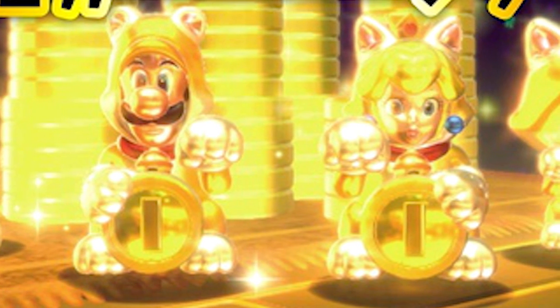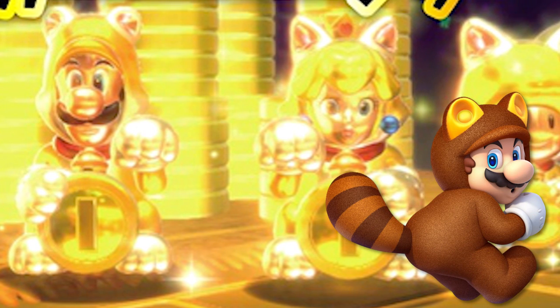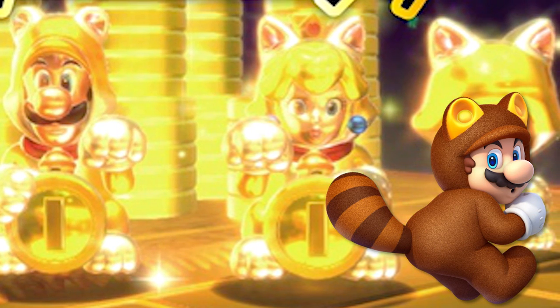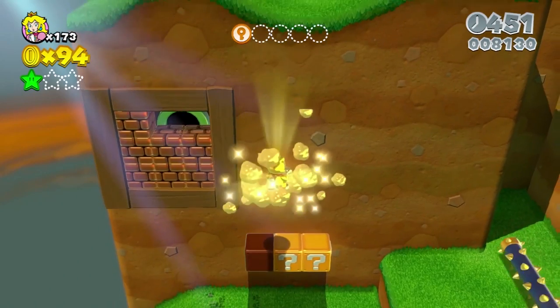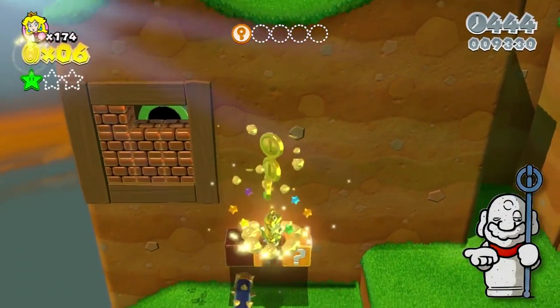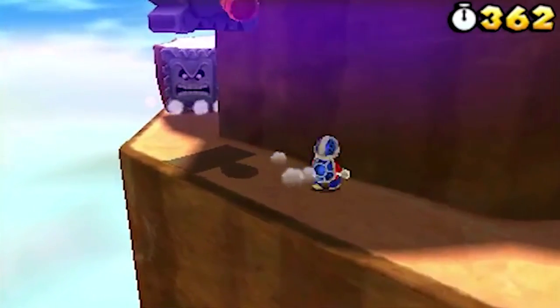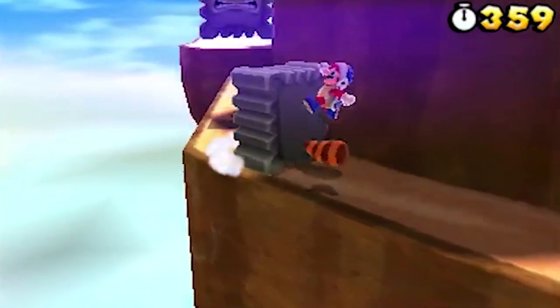Sadly, this whole statue form doesn't really add anything new to the game. Think of Tanooki Mario, for example. The only difference between this new type and that one is the coins you get when falling down, and of course the different design. However, it doesn't end here. Because just like in Super Mario 3D Land with the super leaves, enemies can also use these bells.